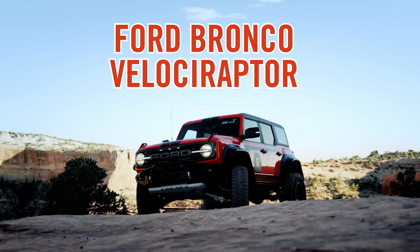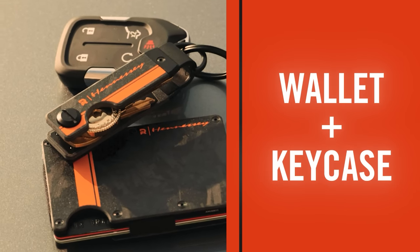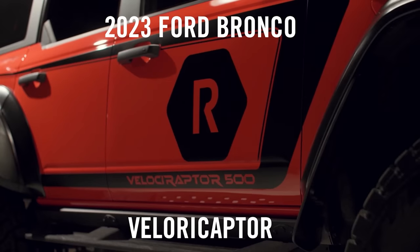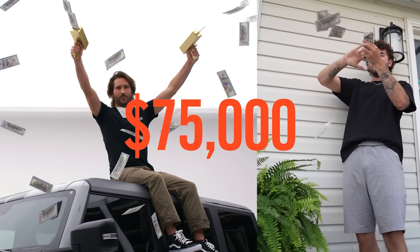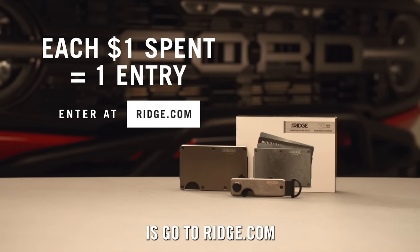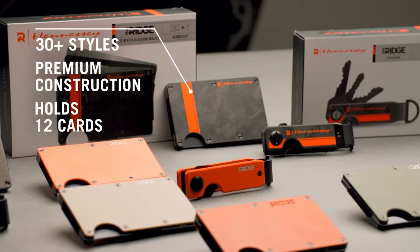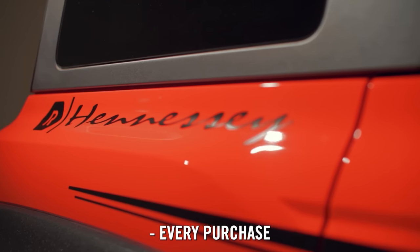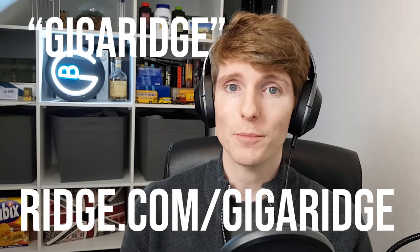Before we continue, this video is sponsored by the Ridge Wallet. If you're thinking about getting one, it could now turn into a brand new Ford Bronco. Ridge has partnered up with Hennessy, the high performance automotive customiser, and you can enter for free on the website for a chance to win this insane SUV or $75,000 in cash. You get one extra bonus entry for every $1 spent on the Ridge website, and Hennessy custom products can come with up to 1,000 bonus entries. Use my link ridge.com/GigaRidge for 10 free entries at checkout, and use code GigaRidge for 10% off.